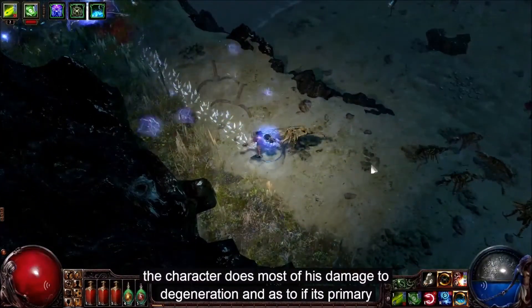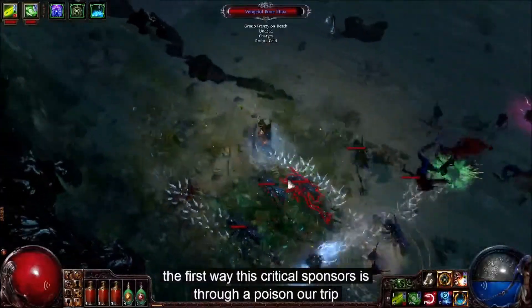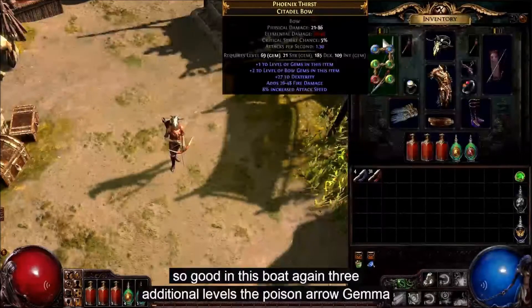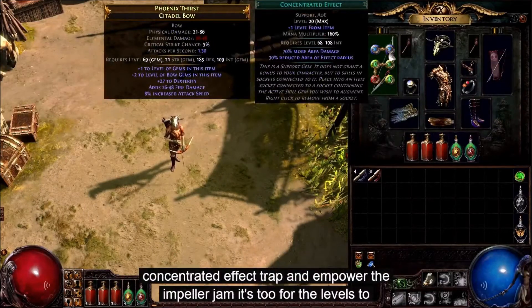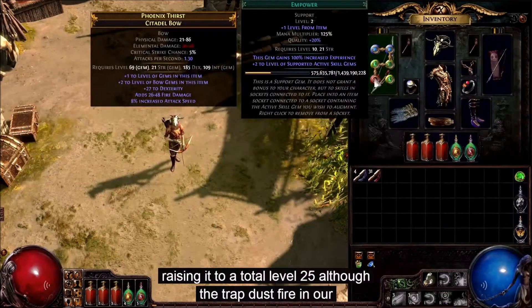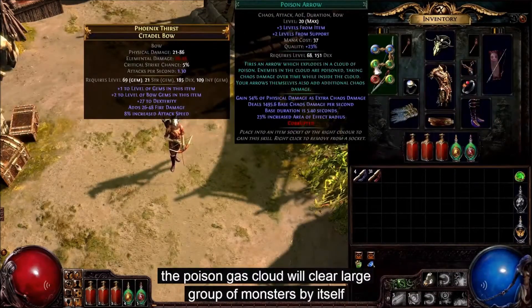The character deals most of its damage through degeneration, and two of its primary skills are linked to traps. The first way this character kills monsters is through a poison arrow trap. Socketed in this bow to gain three additional levels, the poison arrow gem is supported by increased area of effect, concentrated effect, trap, and empower. The empower gem adds two further levels to the skill, raising it to a total of level 25. Although the trap does fire an arrow, the poison gas cloud will clear large groups of monsters by itself.